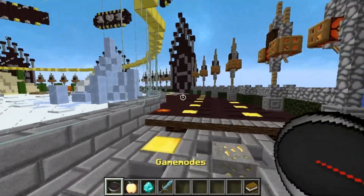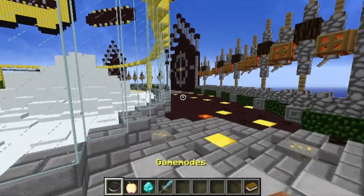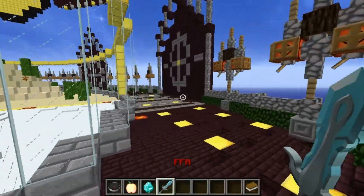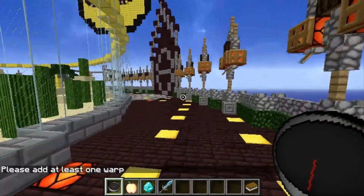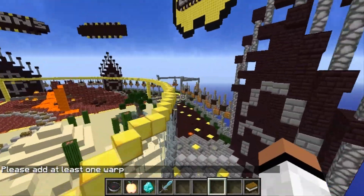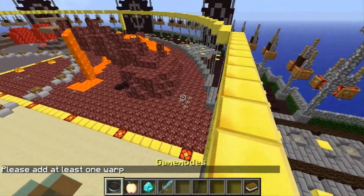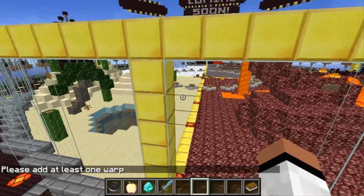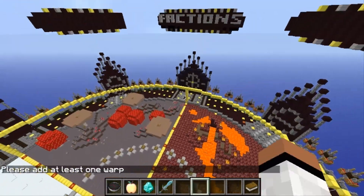When you join the server you'll be getting a GUI just like this, which looks pretty amazing. You basically start off with game modes. Of course in pre-alpha like I said we haven't really added anything yet, because I still need to set up the factions and 1v1. Basically there's FFA right here, but you do not join with the compass — I'll talk about more about that.